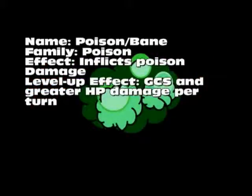Poison, or Bane, is part of the Poison family. It basically inflicts poison damage, so targets drain their HP over time. The level-up effect is greater chance of success and greater HP damage per turn, so the enemy will start to lose more HP each turn when it's leveled up.